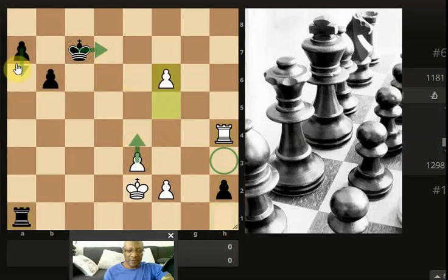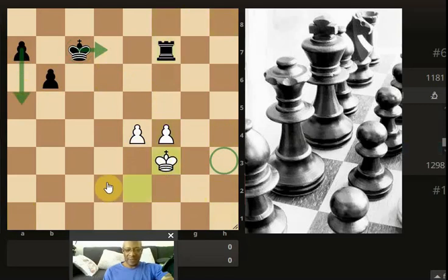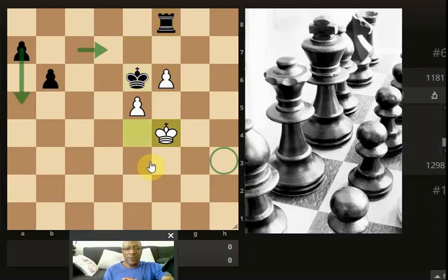He might get it — oh no, he's not got it. He's only got nine seconds, eight seconds left now. That's a bit unfortunate. Okay, so that was a better demonstration of the under 1300 type of play, because they do make errors.